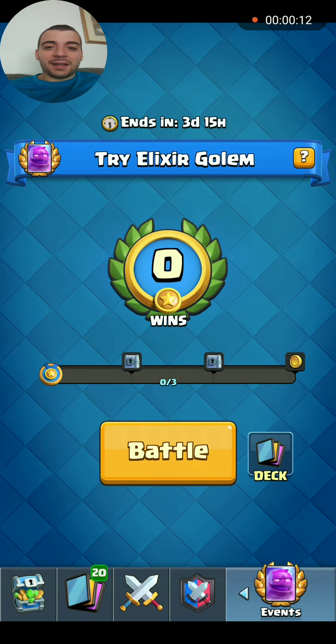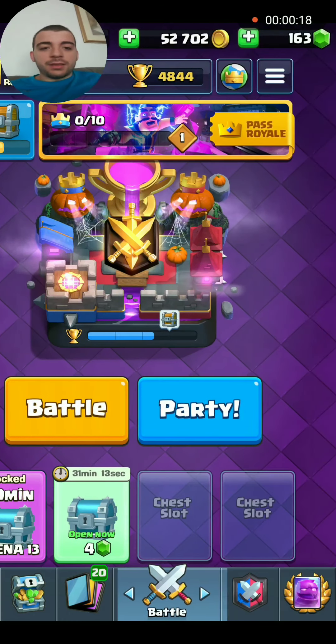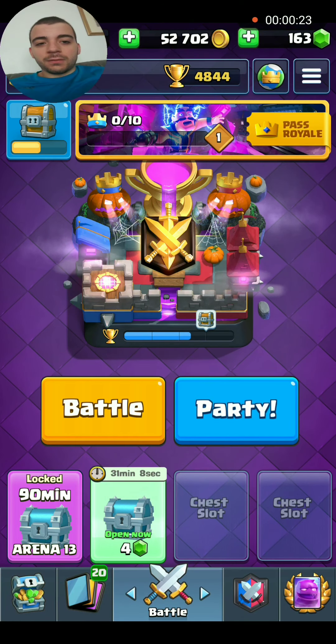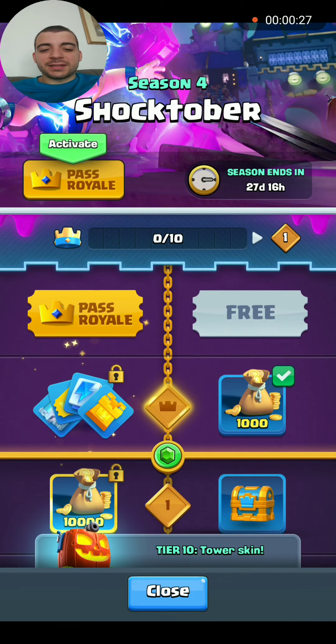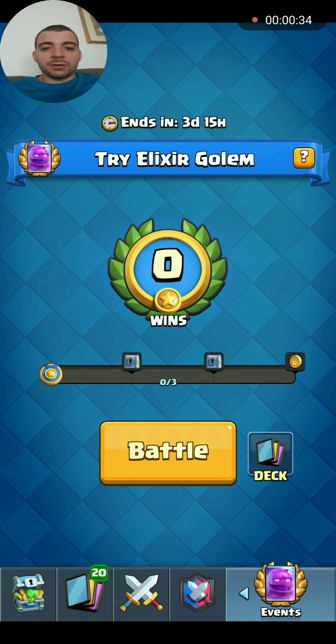Hello guys, I am here today with Season 4 of Clash Royale. The theme for this season is Shocktober, and I'm not going to get the battle pass this season. We got a modified arena for a Halloween theme, and we got a new card. Everyone knows it already since it was basically leaked — the Elixir Golem. Today I'm going to try it out.